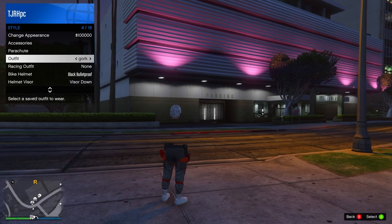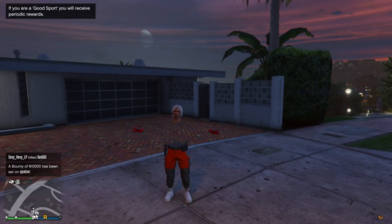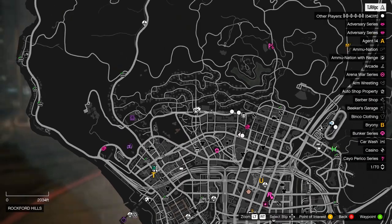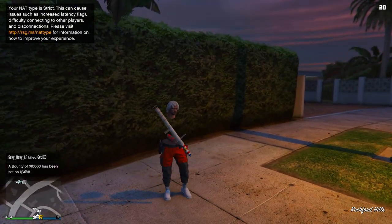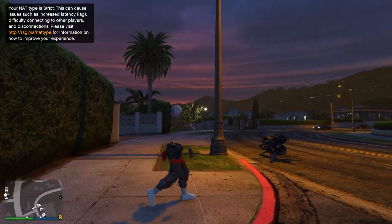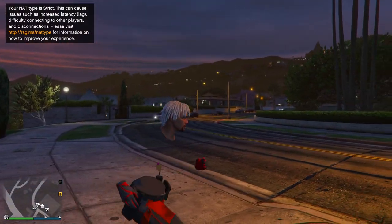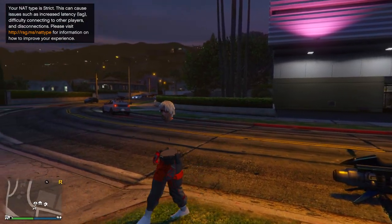When you spawn in, equip the outfit you just saved and you'll notice it's fully saved and works. You can do this with all the Gawker joggers — equip different Gawker pants and gloves and repeat the same steps to get each variation. Feel free to repeat this last part over and over to get all of them. Thanks for watching — if you enjoyed it, a like would be massively appreciated. Comment below if you made it this far, have an awesome day, and I'll see you in the next one.